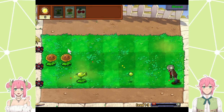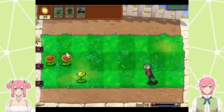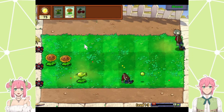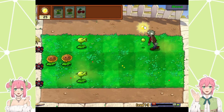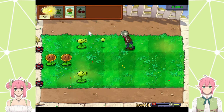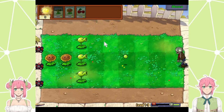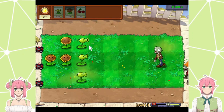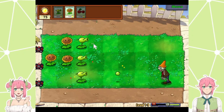Why did you buy two sunflowers? So I can get sun twice as fast! It's a good thing they're so slow — there are gonna be much faster zombies. Yeah, these are just the basic zombies in the tutorial zone. And then different things will begin to happen. Here comes the dangerous one — the one with the cone. He's tankier; it's going to take more hits before his head falls off.